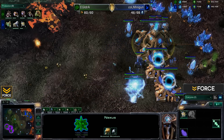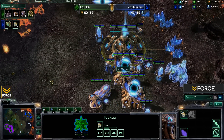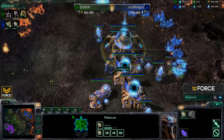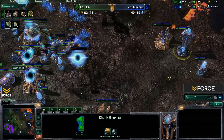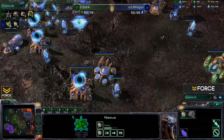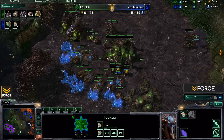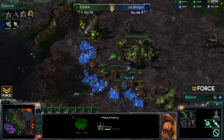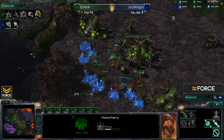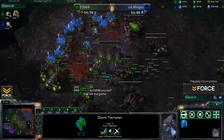Minigun is pushing out with those dark templar — and this isn't an all-in, since he's saving resources to warp in zealots alongside them. He's also saturating the expansion and chrono-boosting workers. The dark templar hit — one in the main, one working through the base. Three spore crawlers are coming in for iDra, but it's too late: the DTs rack up seven kills and iDra is not happy.